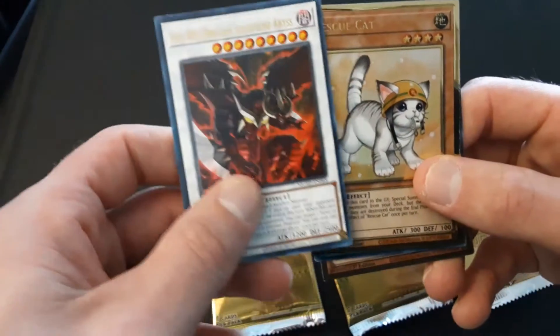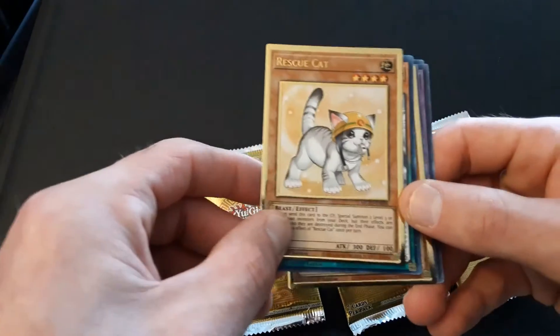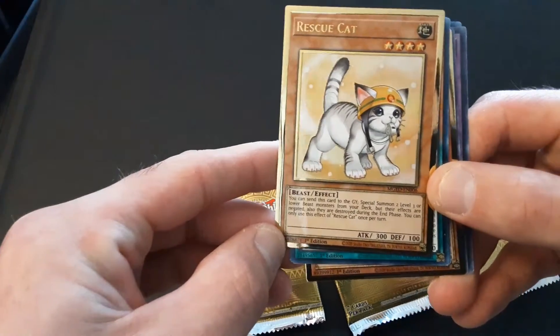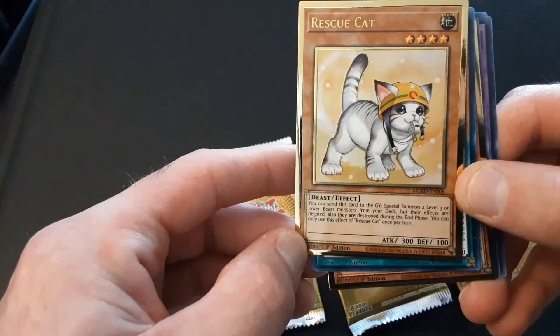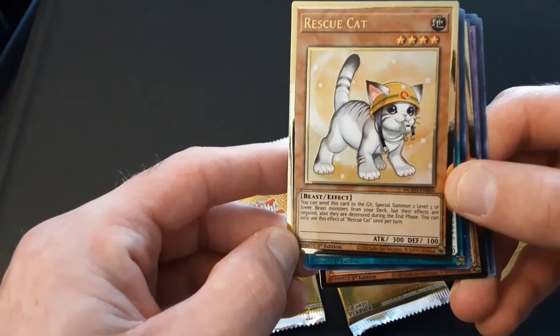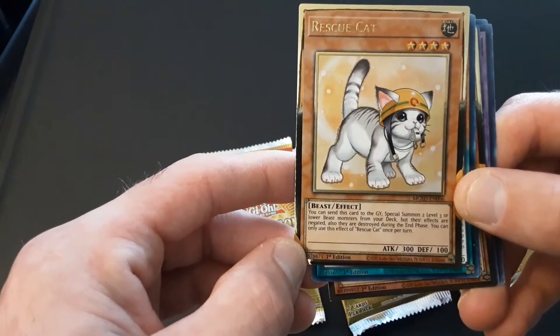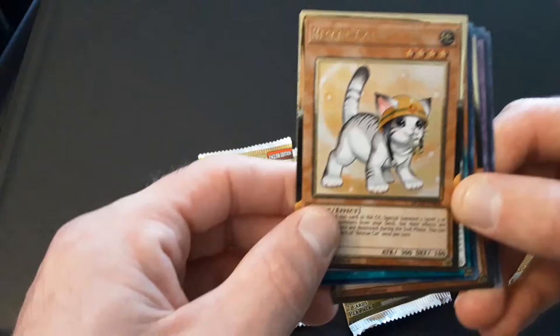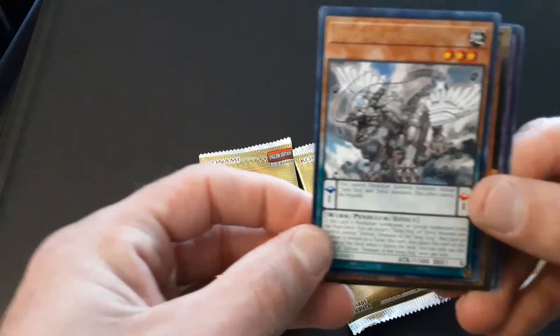It looks like we're going to get a lot of rare ones. Rescue Cat, a four-star monster — this is a gold one too, with only 300 attack. You can send this card to the graveyard to special summon two level 3 or lower beast monsters from your deck, but their effects are negated. Also, they are destroyed during the end phase. I guess that could be useful to special summon for a link or synchro summon.